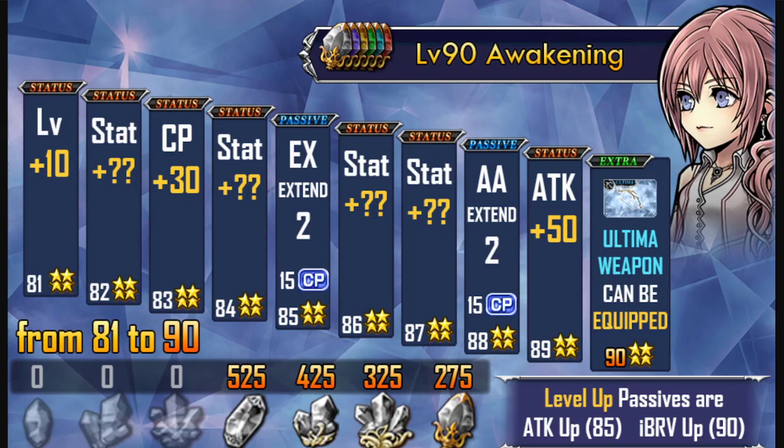C88 is where you get your rework to your C65 extension, where they will either increase whatever the C65 does or add something to it — it just depends on the character. On C89, you get an additional 50 attack to your base stats. Then at C90, you get the ability to equip Ultima weapons, which we will cover in a separate video as there is more to explain.